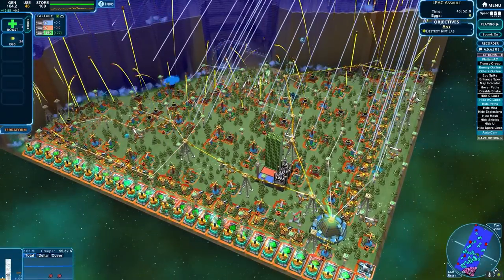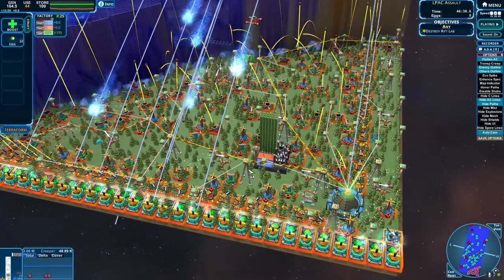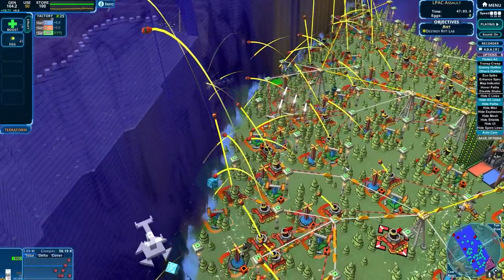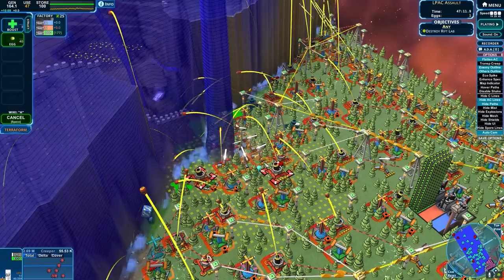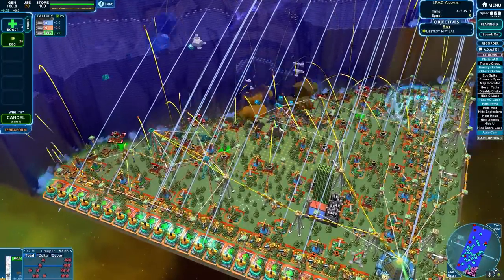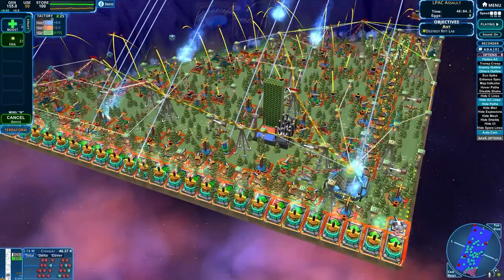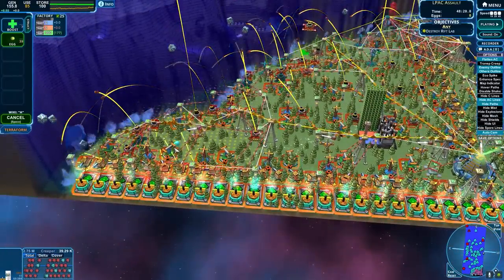They've got a bunch of AC production scattered around that we can't really stop at the moment. The spores cometh — none of it sticks around long enough just because of the anti-creep, but you can see it's getting shallower and shallower now. Blobs are having a hard time. Let's just help our dear blob-based friends and take out some of these snipers, just to give the blobs a fighting chance. The skimmers came through, did some good work. Spores are raining hell directly on the base.